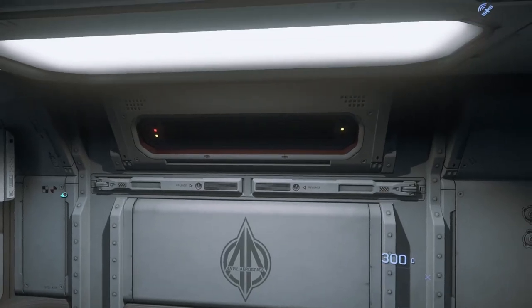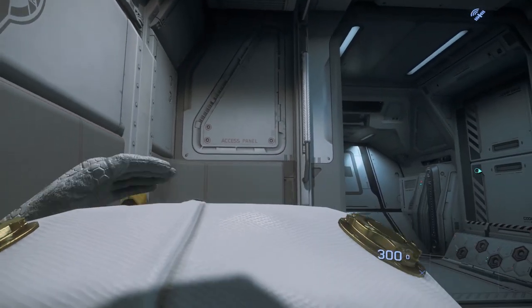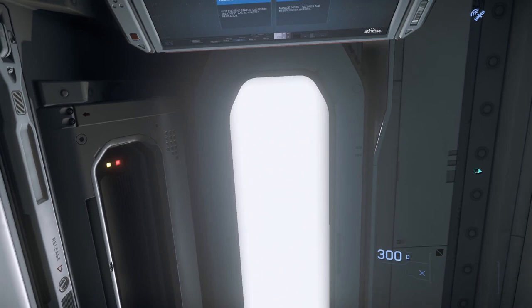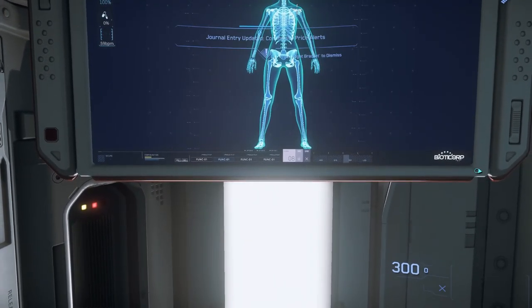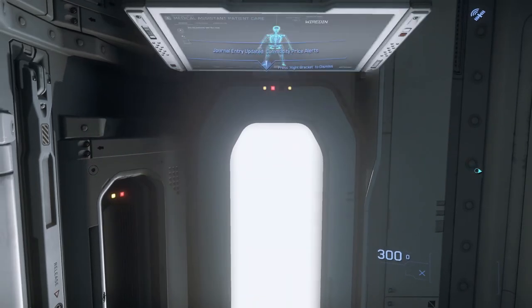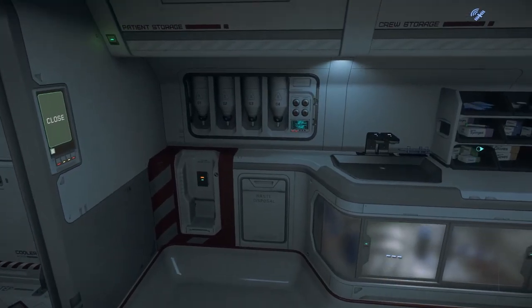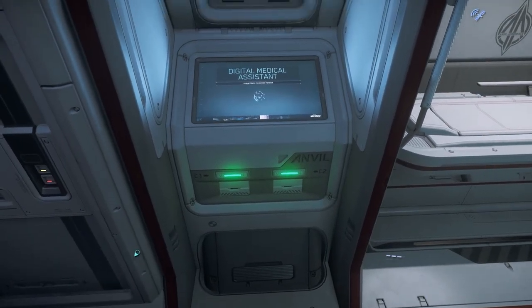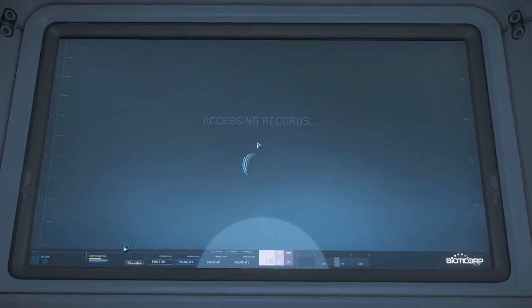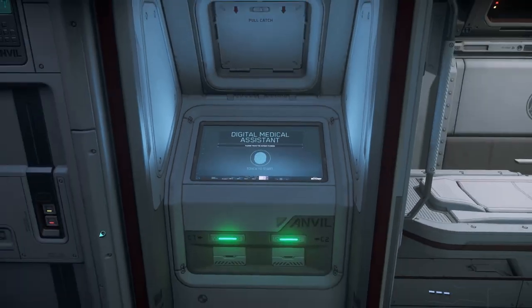Through these doors, we now find ourselves in the main body of the ship, where we find the prized jewel of this ship — the Med Bed. This bed is a Tier 3 medical bed, the same as can be found in the Cutlass Red. While you can't use this bed to respawn, it can be used to heal up any Tier 3 injury that you may get from being shot in a bunker, hit by a vehicle, or even by tripping down some stairs. An added benefit is that these beds also top up your food and water for when you forget to bring a double dog on your adventure. To accommodate this bed, the C-8R loses all 4 SCU of cargo capacity that the C-8X has.